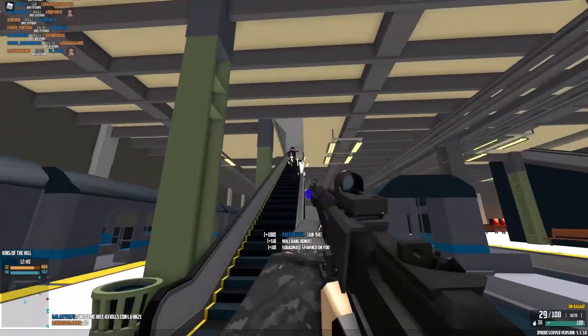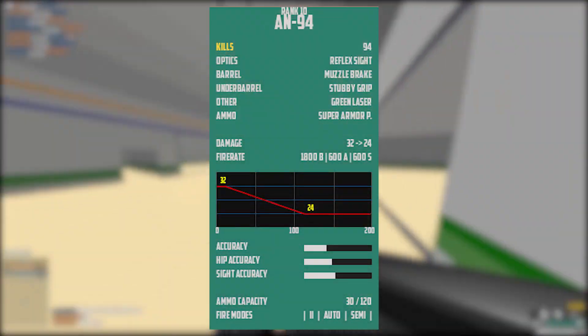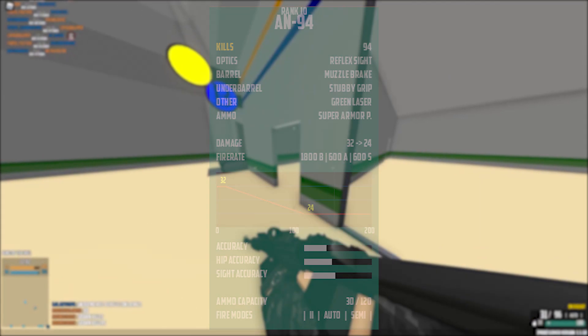Today we are taking a look at the AN-94, and I'll be giving you the best setup for it. The setup I use for this gun personally is reflex, muzzle brake, stubby grip, green laser, and super armor piercing.